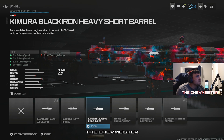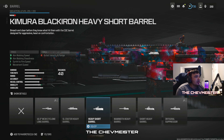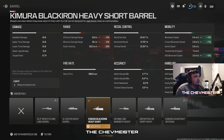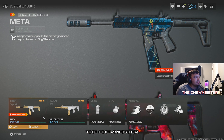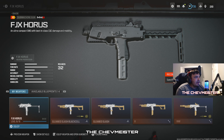If you really want to get a little bit crazy, you can drop the Jack Cutthroat and maybe go for the Chimera Black Iron Heavy Short Barrel. It's going to increase your sprint to fire and help you a little bit more up close. However, you are going to take a hit to your damage range and bullet velocity.